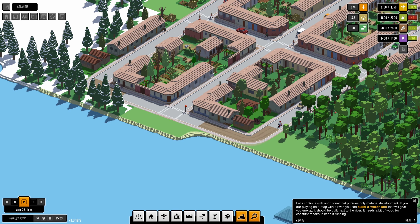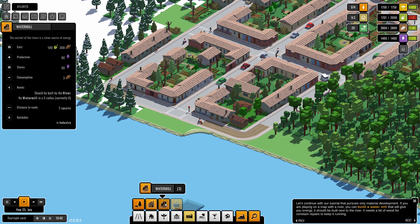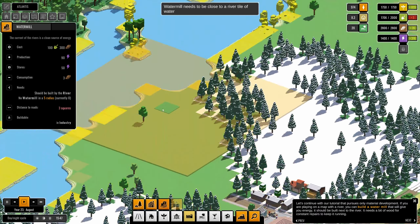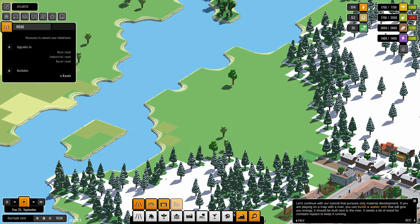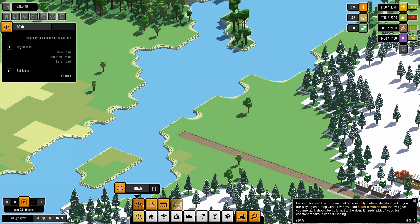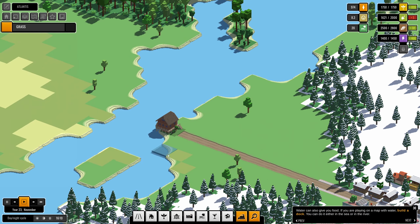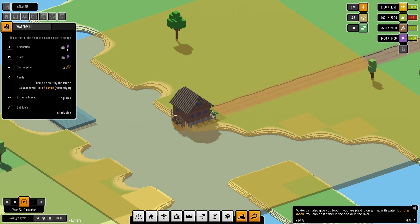The water mill will give me energy and we need it next to the river — or possibly the coast. It needs to be built by the river. It doesn't let me build it here; there's a three-square distance from the road requirement. So I'll bring a road over there, and we also have some bridges available. Let's go all the way there and place the water mill. Oh look at that, this looks so cool! It gives 90 power.